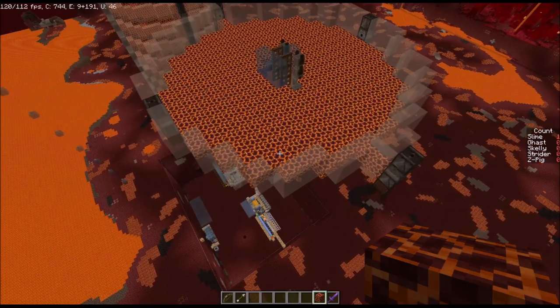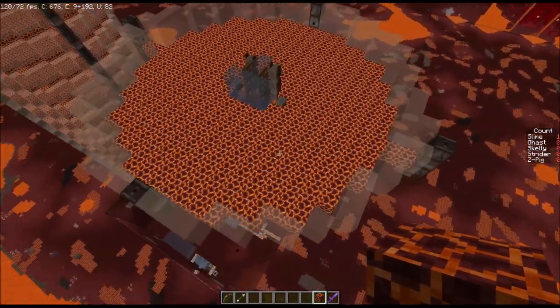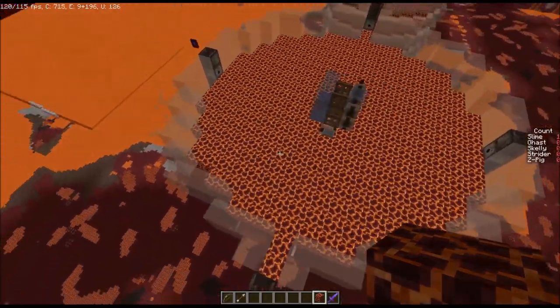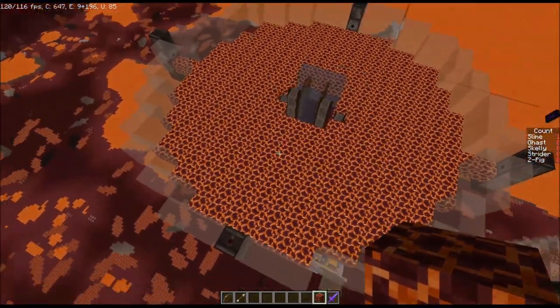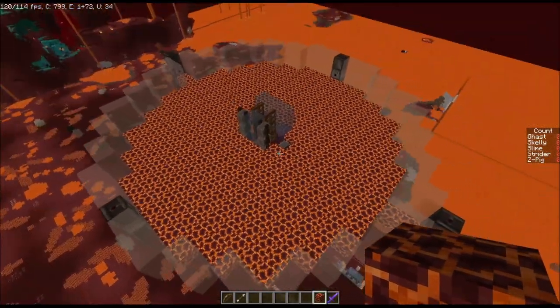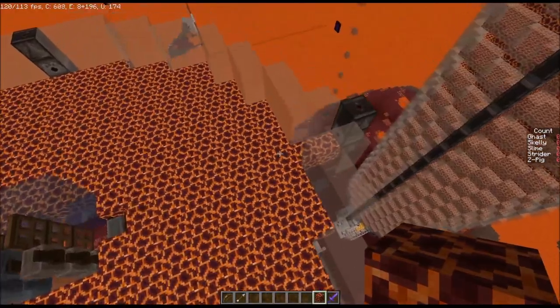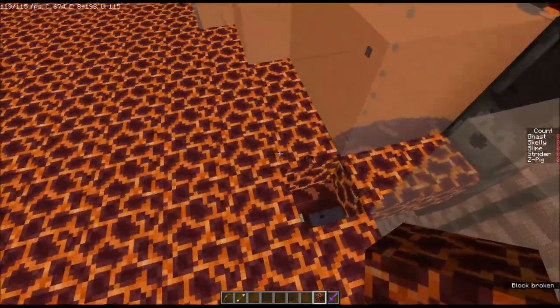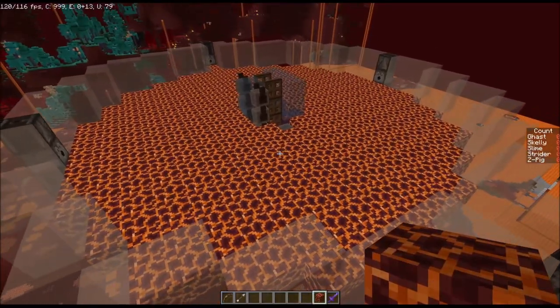Next we'll take a look at the spawn platforms. These platforms need to be built out of magma blocks, because zombified piglins are the only mobs that can spawn on them. The shape of the platform is very close to the original Nenbomb design. However, we did add some blocks around the outside on these edges because of how we're doing the on/off mechanism.